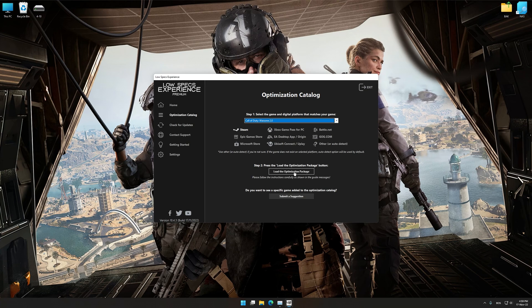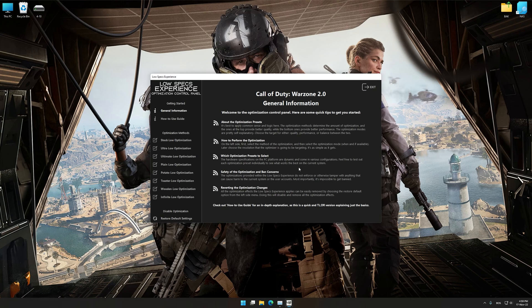Once that is done, press load the optimization package. Low Specs Experience will now automatically check if the game version currently installed is supported by this optimization. If it is, press OK, and the optimization control panel will load.